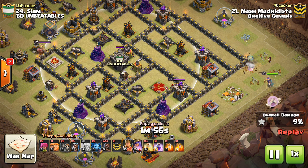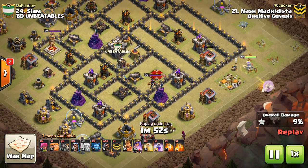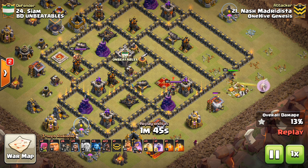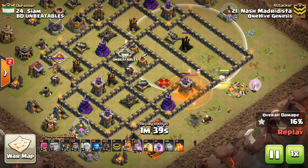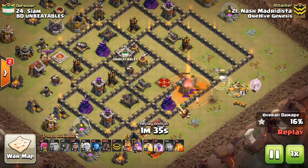So the CC would run to where the air defense was, then would come and target the healers. If you watch the way that the queen wraps around the base, the healers will be targeted — once the CC is over here taking the hog out, it'll be close, closer to the healers than the queen. So we kept losing the healers to the baby dragon in the CC, just like multiple times. It was really disappointing.